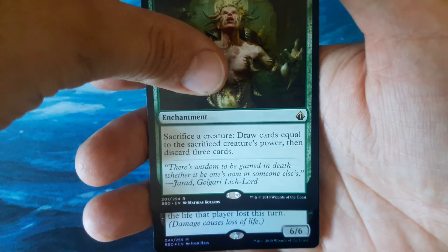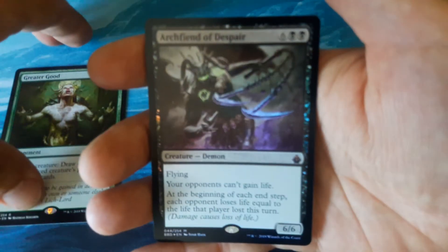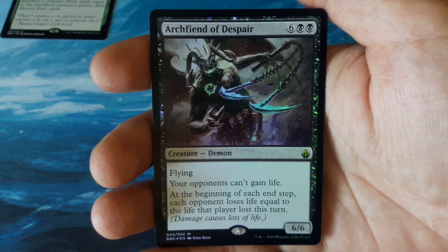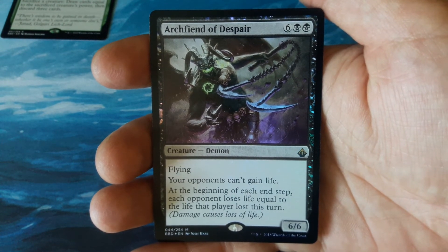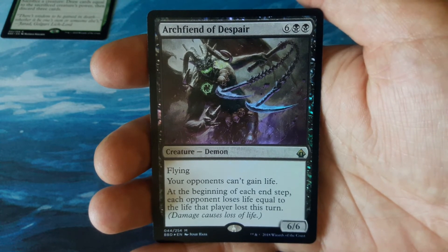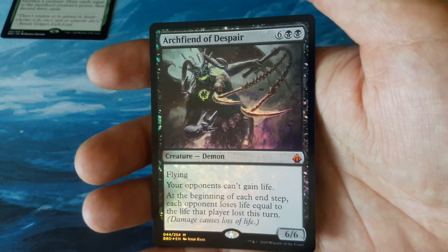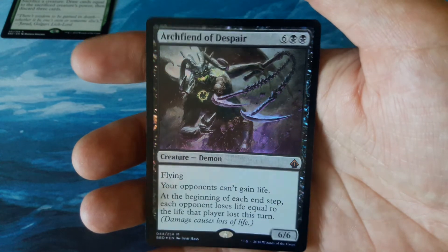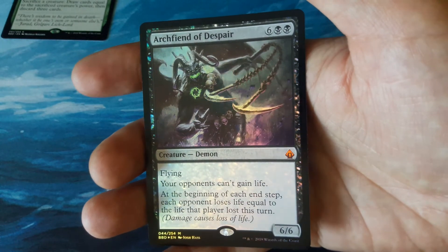And let's see what we got for our foil. It's a foil rare — Archfiend of Despair. It's a foil mythic! Nice. 6 and 2 black, a 6-6 flying. Your opponents can't gain life. At the beginning of each end step, each opponent loses life equal to the life that player lost this turn. That is my first foil mythic, guys. That's pretty sweet — I don't even care what it's worth. That's awesome. It would have been way cooler to have a Doubling Season foil, but I'll take it. That's freaking awesome and the artwork is insane.